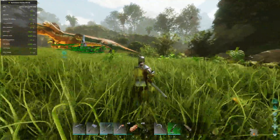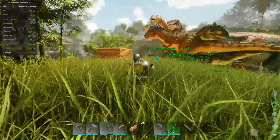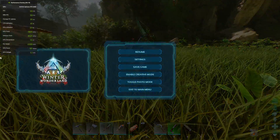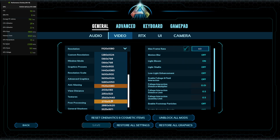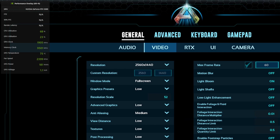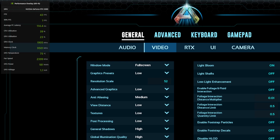The game does look significantly worse if you're actually running at that really low resolution scale. Like I said, you don't really need to do a whole lot of 1080p in this game — especially on a 3090. Frame generation is kind of an absolute game changer for ASA overall, because of just how it works. Frame generation really does make a huge difference in this game.